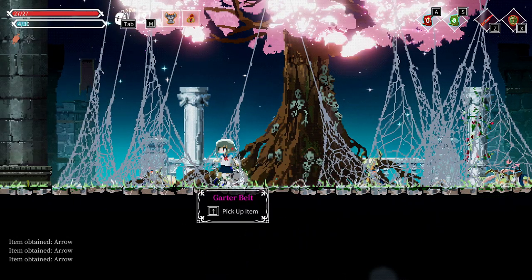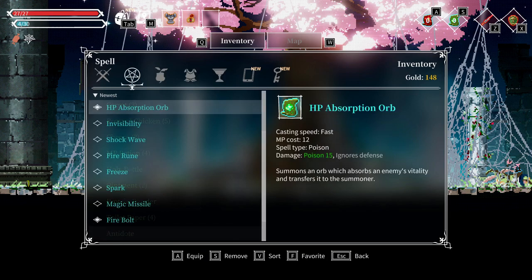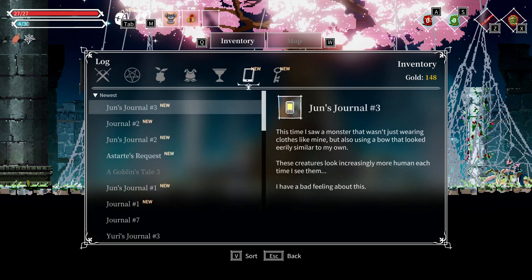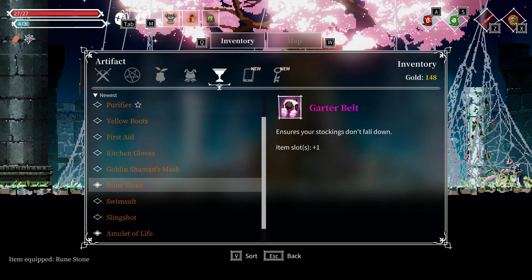Arrow bundle, arrow bundle, quiver belt. New — ensure your stock. Item slots plus one. There's maximum item slots. That item slot — awesome. Runestone. Yeah, okay.